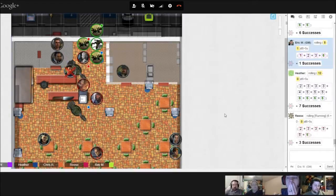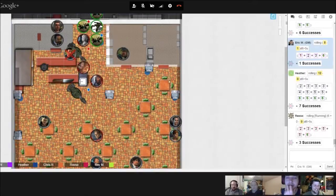They're faced — they can't turn 360. Right, right, okay. What a weird world we live in. Upgrade your sentry turrets, guys. Everybody roll initiative again.